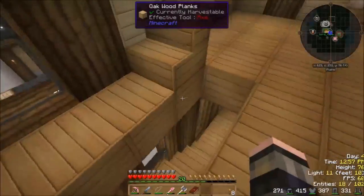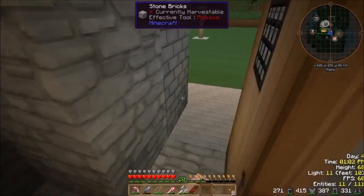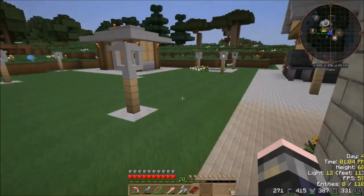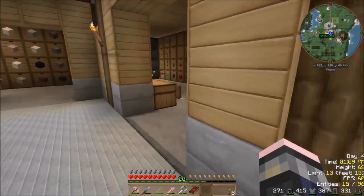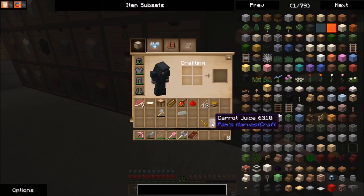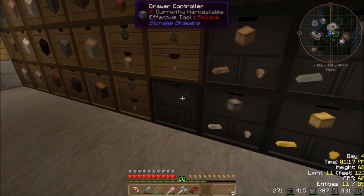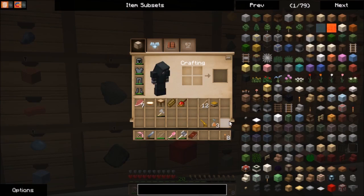So remind me, what were the Ender tanks for? I've completely forgotten. Not the Nether tanks — the Ender tanks. To get lava from the Nether here. Ah, that was it. I knew for ages we were trying to get the Enderpearls, and we finally murdered enough Endermen to get it. Which is good — not for the Endermen, but it's good for us.